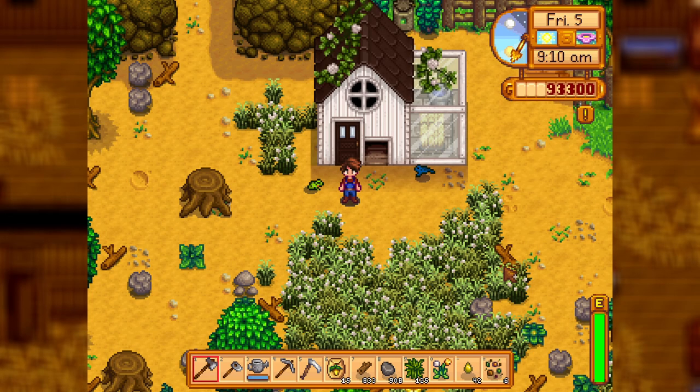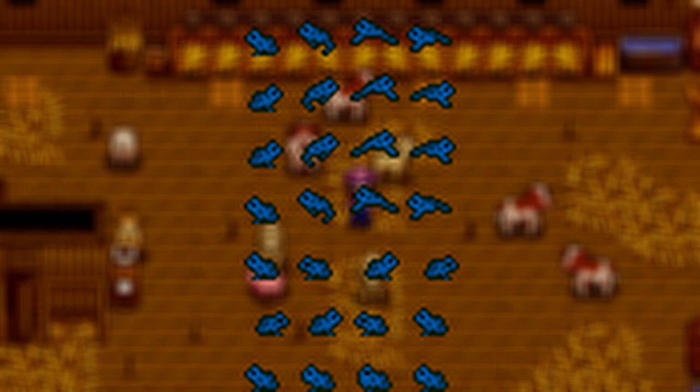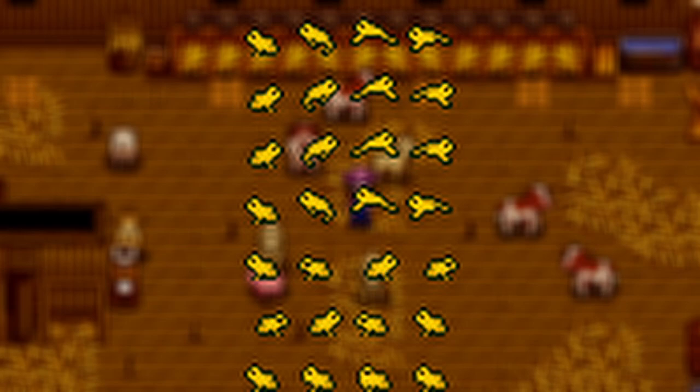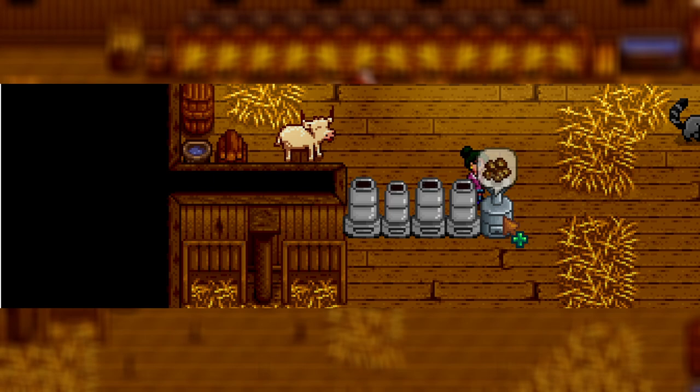Up next we have the Frogs mod, which adds frogs as a brand new coop animal. Frogs will occasionally bring you small minerals throughout their days, and there are six varieties: a green frog, pale frog, poison dart frog, tree frog, golden poison frog, and fire belly toad. I think frogs are super cool and I love that they can also hunt materials and minerals for you.